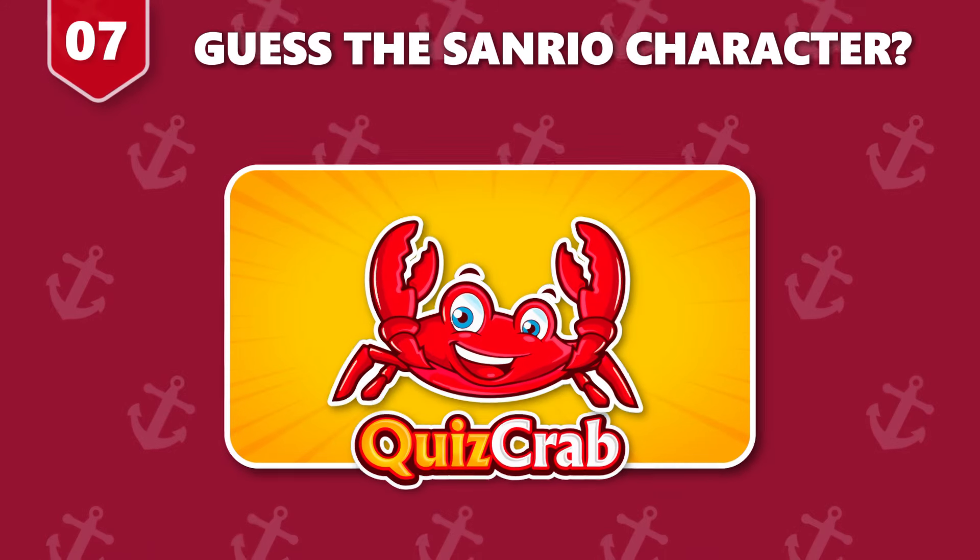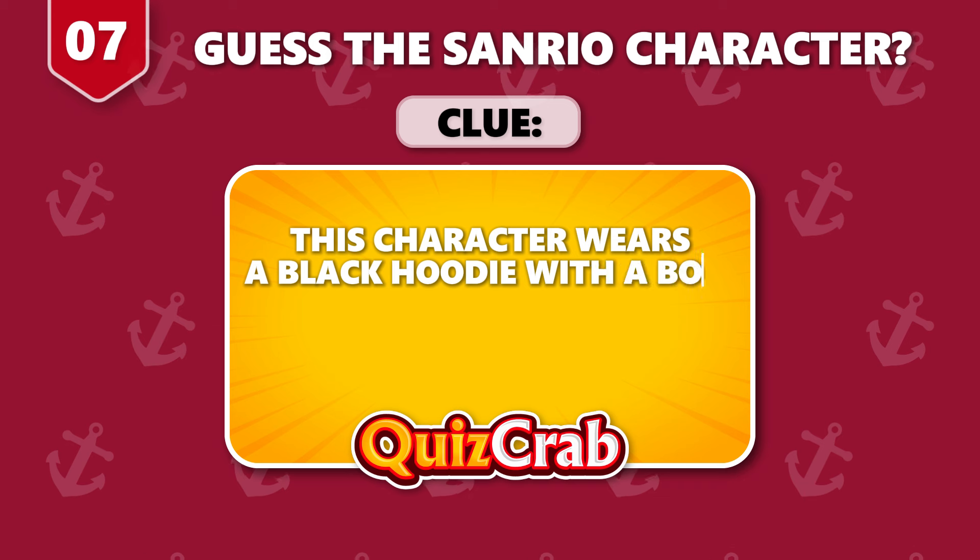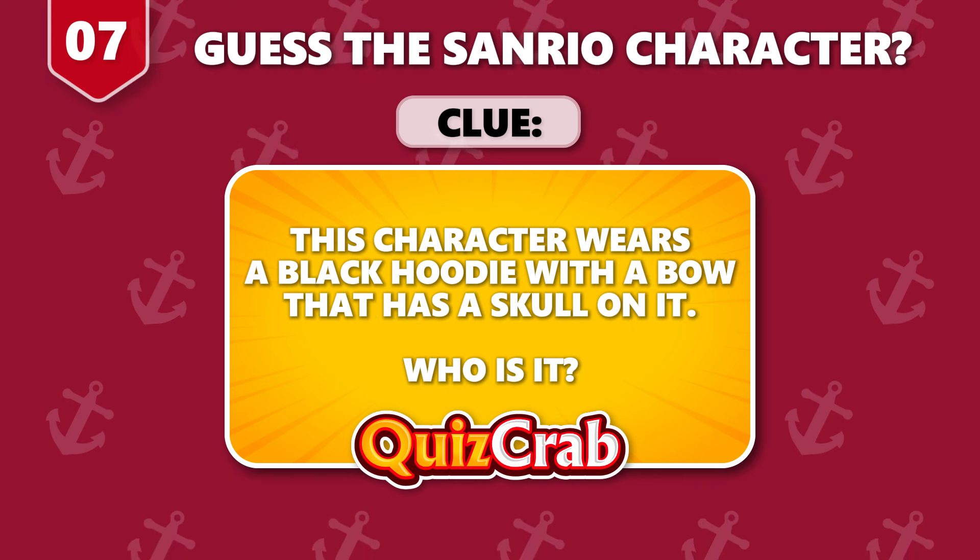Round 7. Ready for the next one. The clue is: this character wears a black hoodie with a bow that has a skull on it. Who is it?